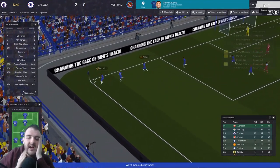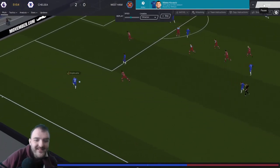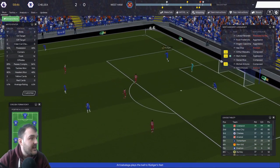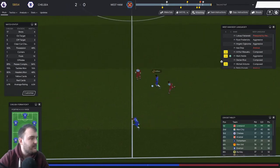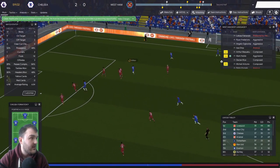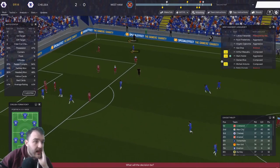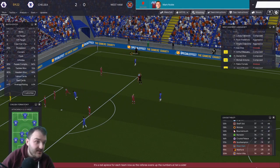Kovičić gets himself some space and it's 2-0, just as I was thinking we might have a chance to get back into this. Willian to Mount, we can't get it back. Noble goes in for a challenge and Noble is off — we're down to 10 men each now. As things stand, we are going to the last day needing a win against Arsenal.